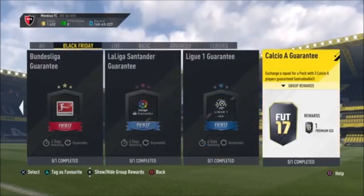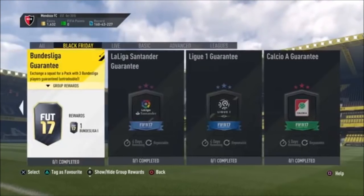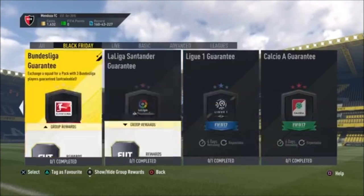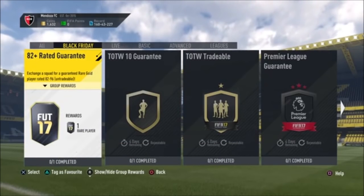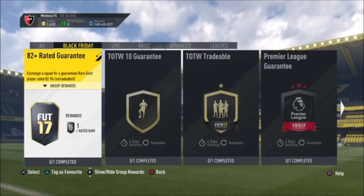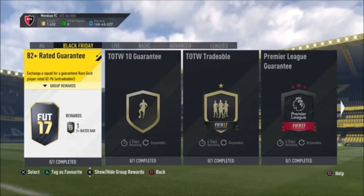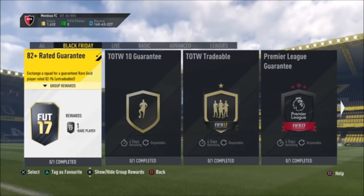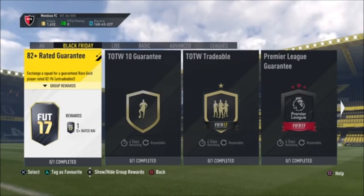EA released squad builder challenges for Black Friday — there are more than I realized. It's quarter to nine in the morning and I've just jumped on FIFA and come straight here. If you were on FIFA yesterday you'll have seen that EA released Black Friday SBCs for two hours throughout the day. I think they did three in the end — the unicorn kit, the mega pack, and a 25k pack — and we have four days to complete these.